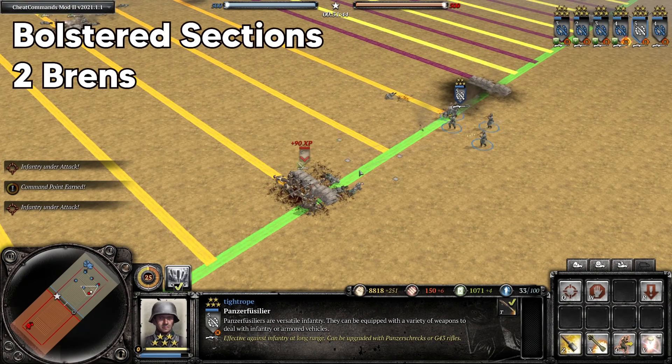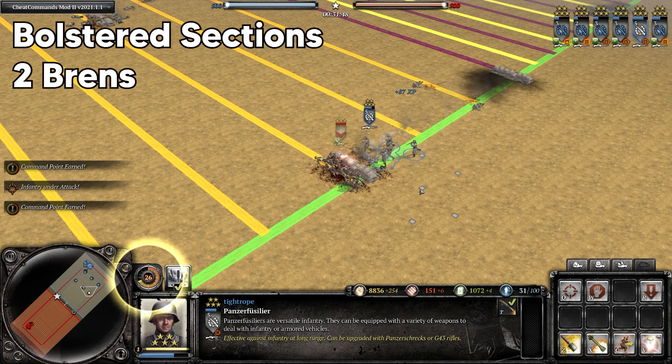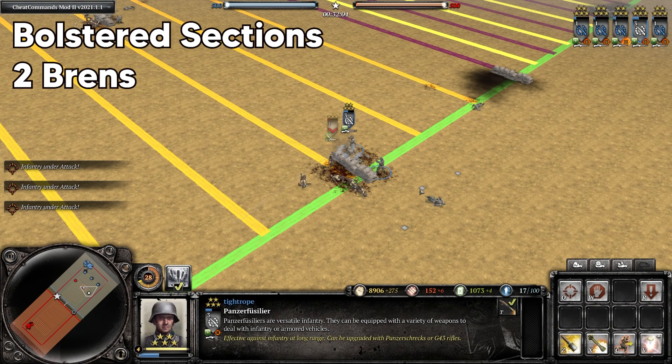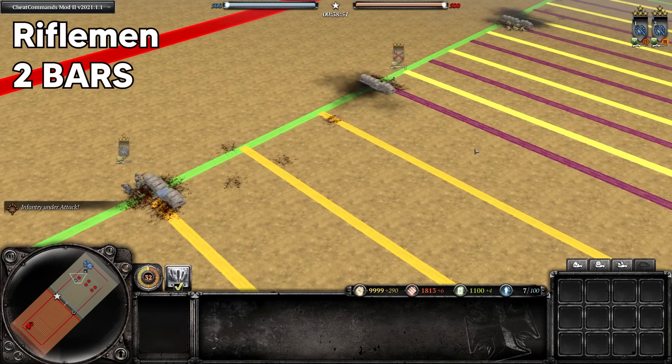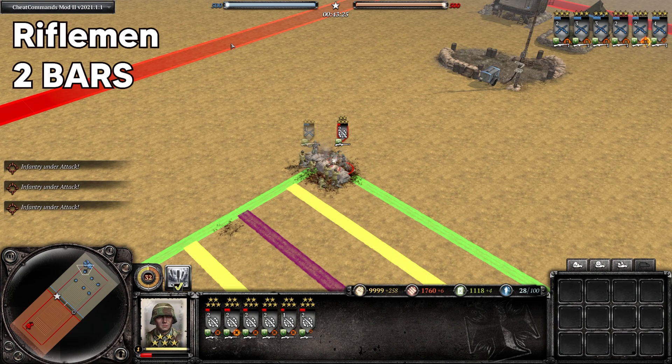When they have double Brens equipped, the Fusiliers will lose quite badly long range, though you can close the distance on them and it is close to a 50-50 matchup in this scenario, maybe with a slight edge to the Fusiliers. Against double BAR riflemen long range, the Fusiliers are slightly unfavored, and then up close the double BAR riflemen will also be expected to win, this time by a slightly larger margin.